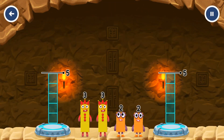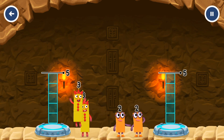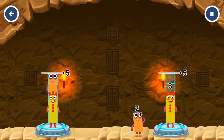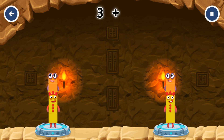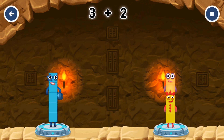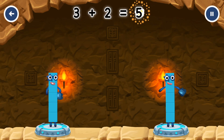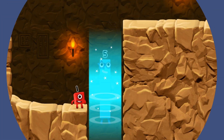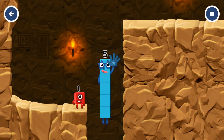Share the number blocks evenly to make two groups of five. Five, three, two, three, two. That's right. Three plus two equals five. Five, five equals five.